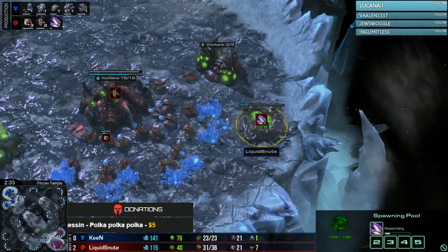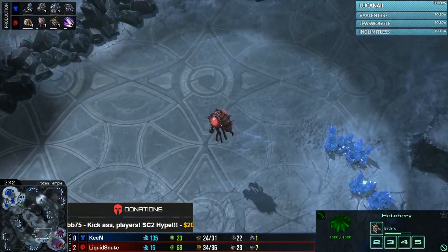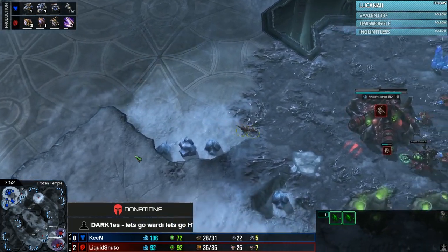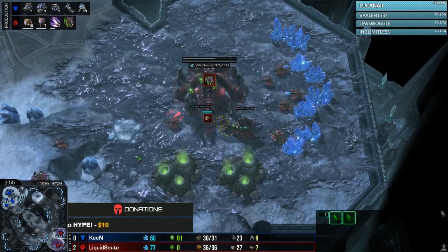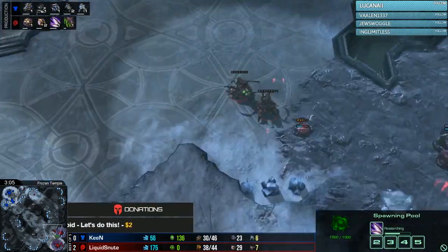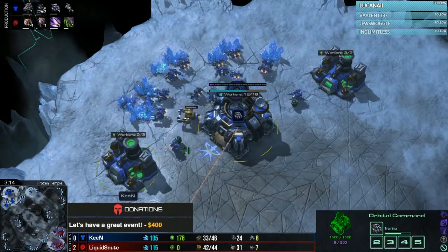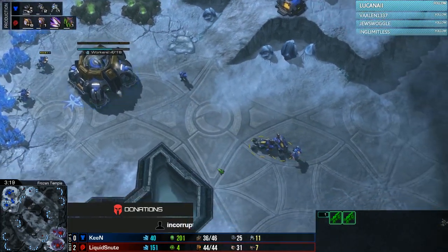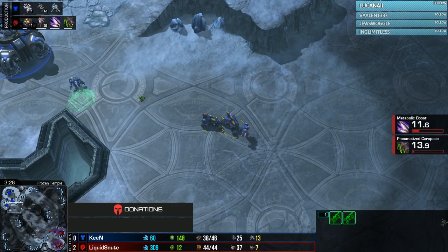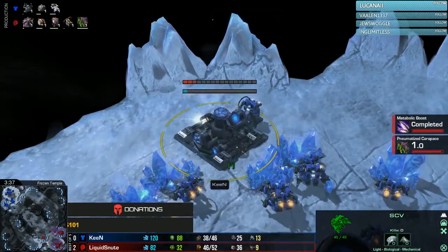Into game three — Zergling speed starting from Snoot. He opened Pool First again, playing this series safely. The map has free Rocks and Reaper potential, so he opens safely once again to minimize early damage, confident in the mid to late game. Pneumatized Carapace on the way. A couple of Hellions from Keen appear, along with a Starport. A Medivac with two Marines goes across the map as Hellions move in as well — and there's an SCV going to build an Armory. So Hellbats are going to be on the agenda here on Frozen Temple.